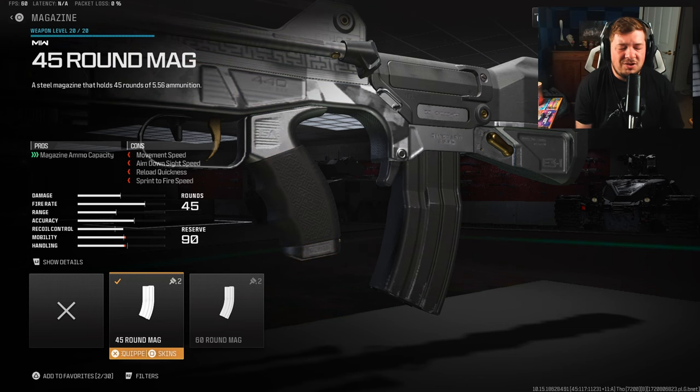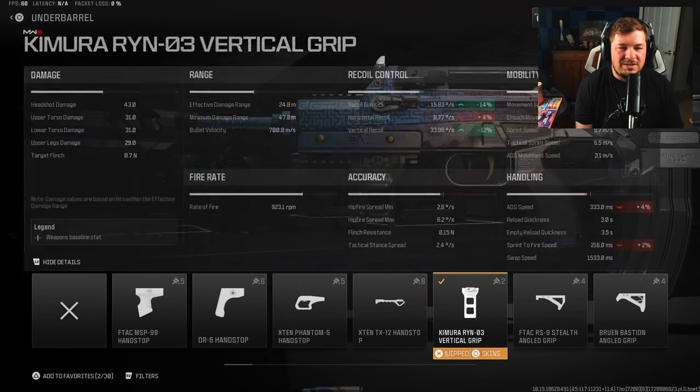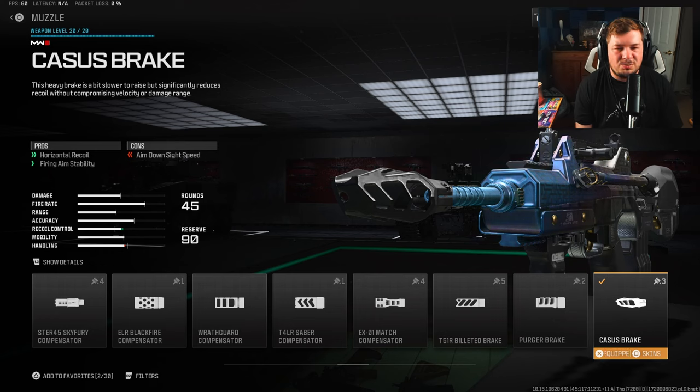With the fast fire rate you just end up needing those extra bullets. For the under barrel I have the Kimura RAN 03 vertical grip to target vertical and gun kick control. This weapon likes to shoot to the sky without attachments like this one, so it's going to massively help — 14 percent gun kick along with 12 percent vertical recoil control. Unfortunately it does slow the weapon down a bit but it's a necessary trade.